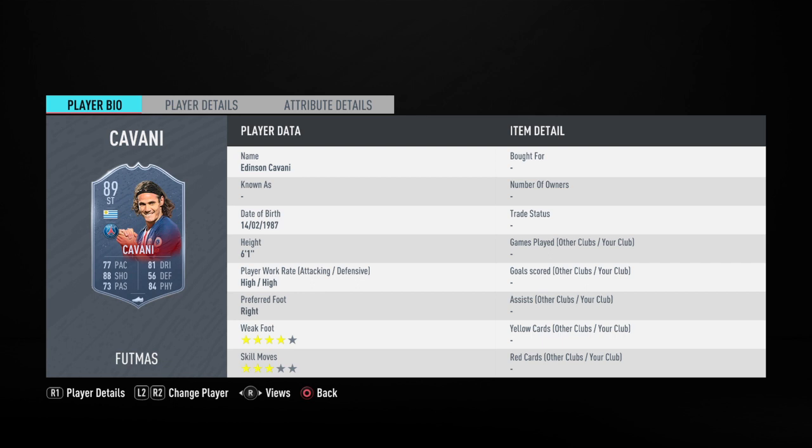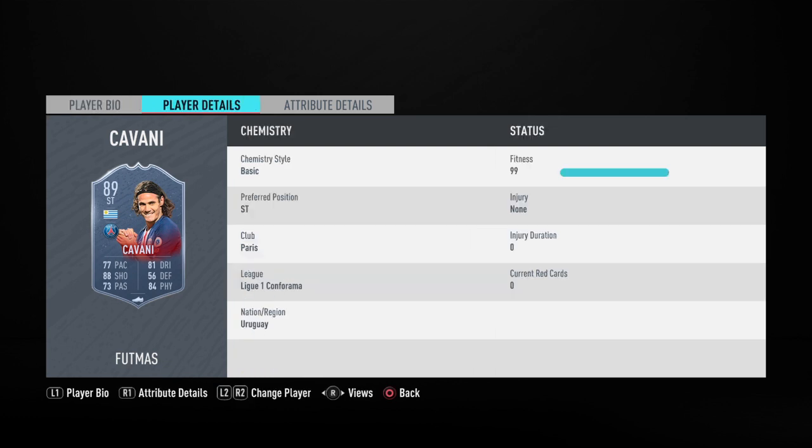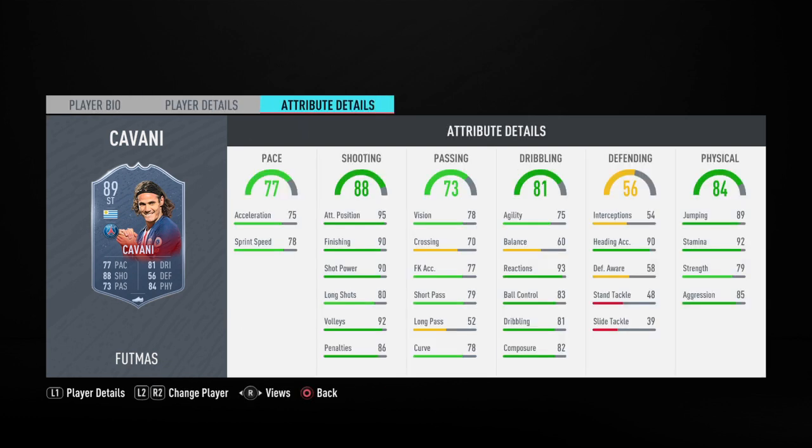You have got to take a look at the fact that he does only have 3-star skill moves and 4-star weak foot. His work rate is high/high, which obviously is very good, probably not ideal for a striker though — you'd prefer him to be high/medium or high/low. But again, it is a very, very good and very all-round card.